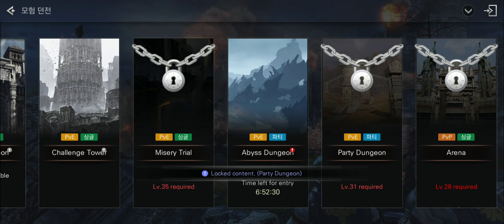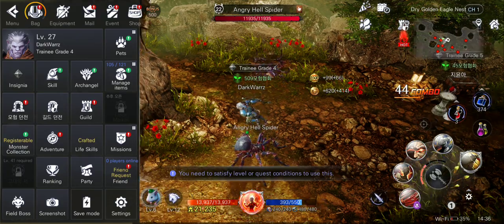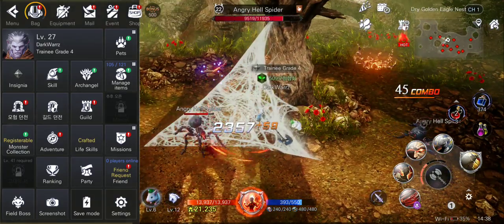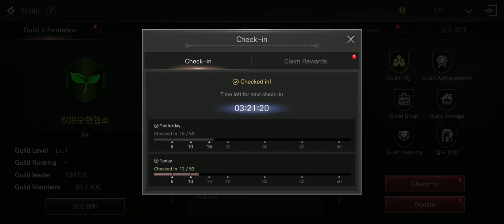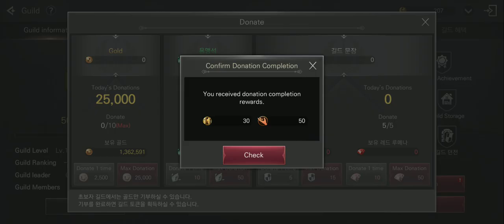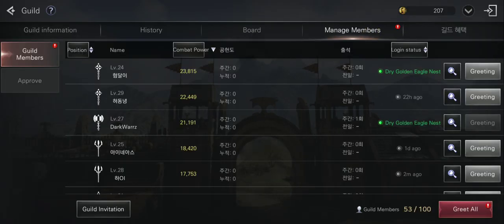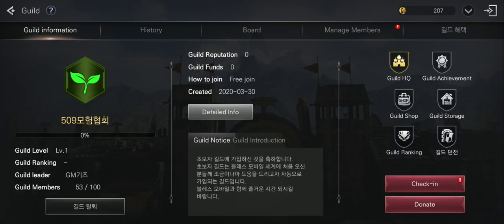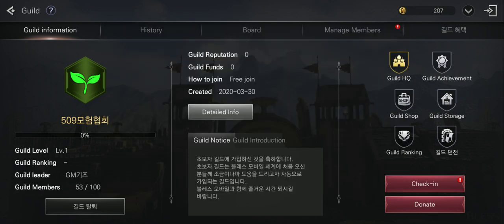Also, make sure to join a guild. You have to check in daily and donate a small amount of gold. There is also guild collection, guild storage, and a guild shop with various features.